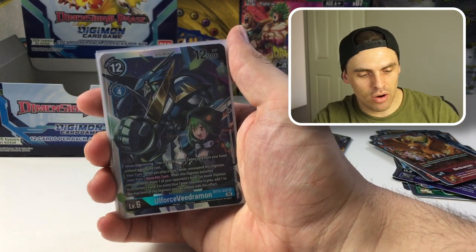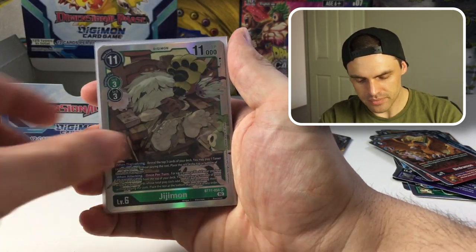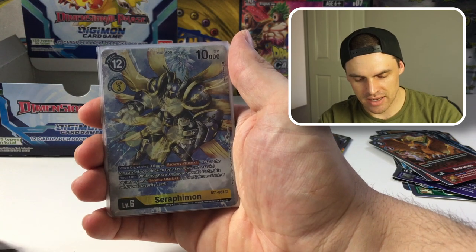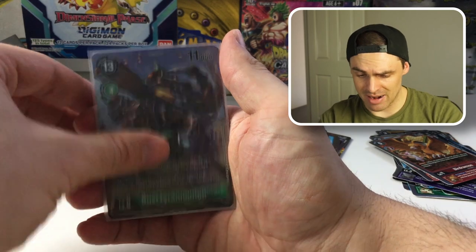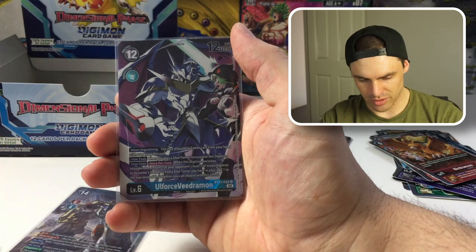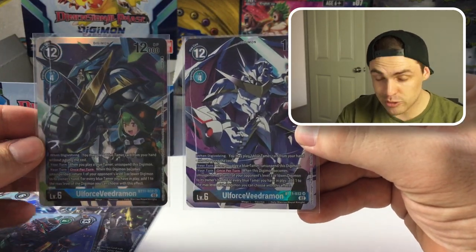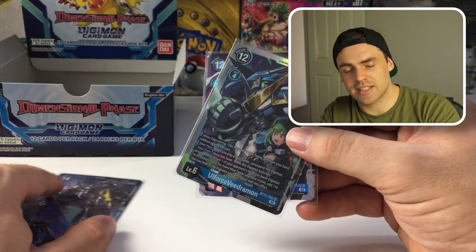Just to do a recap of what we got in the box: we did in fact get six Supers — Old Force Vedramon, Bagramon, Ggmon, Shoutmon X7, Mimmy, and Mirage Galgamon. For our Campaign Rares we got four: Seraphimon, Commandramon, Sephirmon, and Rust Tyrannomon. And for Alternate Arts we got Shoutmon X7 and Old Force Vedramon. Here they are side by side — which one do you like better? Glad to pull these.